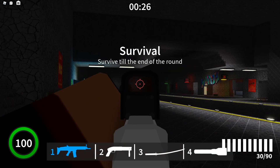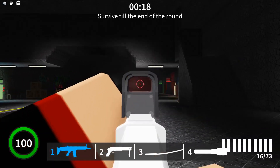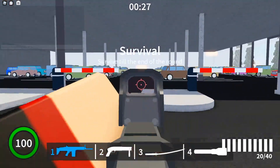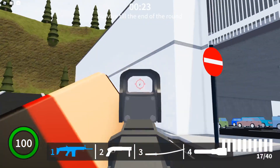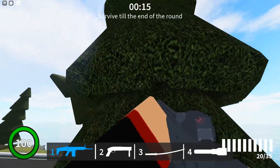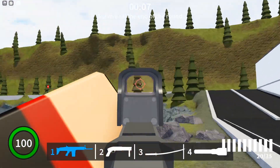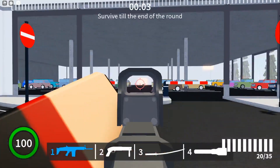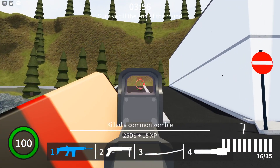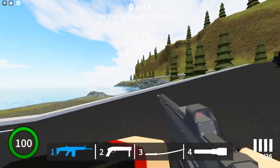The SCAR-L also has the EOTech 512. The recoil still punches you in the face, but it's not as bad as the AK-47. It looks pretty nice. The SCAR-H also has the EOTech, and it looks really nice on this gun — the color scheme really matches it. On the SCAR-L and SCAR-H, the holo sight replaces the iron sights, which is pretty good. It doesn't do that on the RPK or the AK-47, but it probably should on those guns, as it would hide the fact that it's off-centered. On the M4, the iron sight just kind of blocks the holo sight a little bit, but not too much.